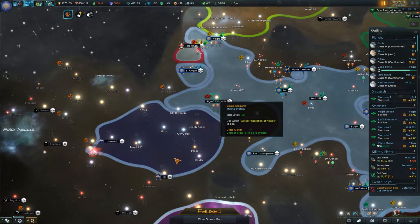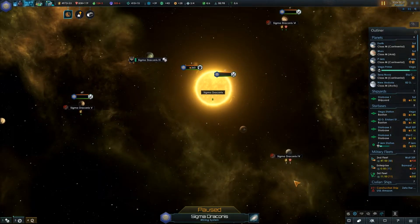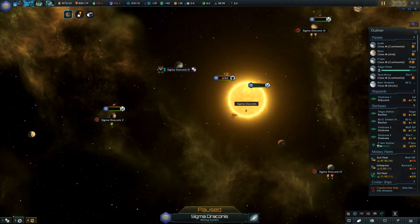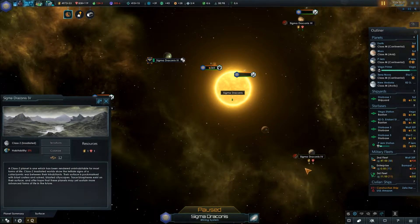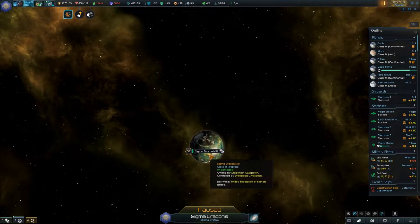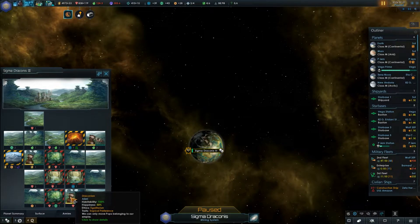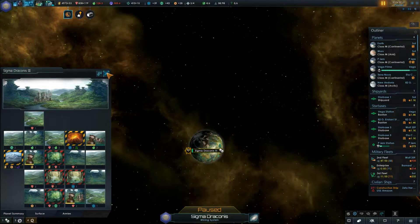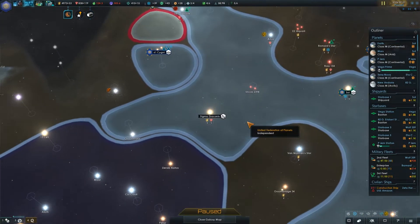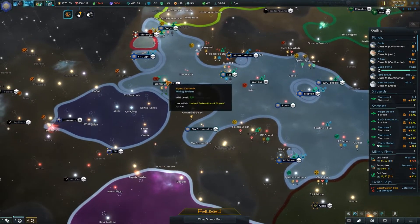We could come in here and enlighten these guys. Unfortunately we were a little late on integrating the others because they blew themselves up. We could also build a mining station there now that it's not inhabited. We do have a resource in here that we'd want, but enlightening them may be a very slow process because they are in the Renaissance age — at least they were last I checked.